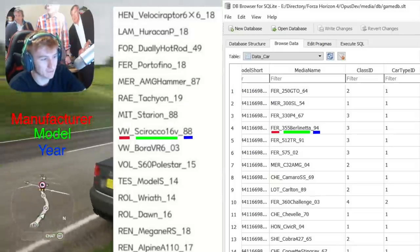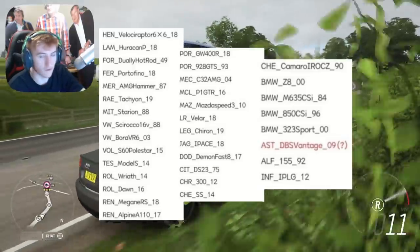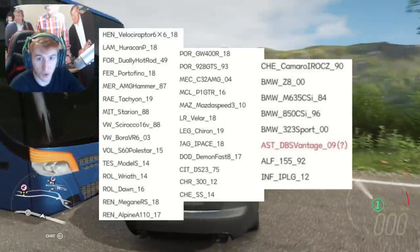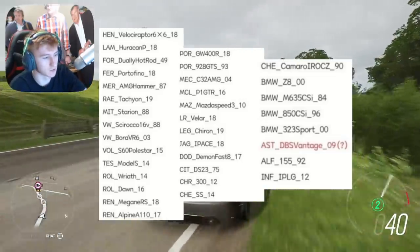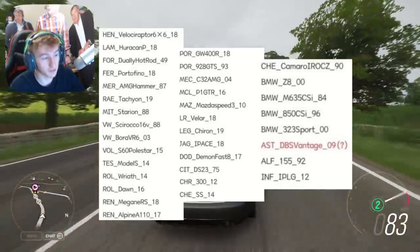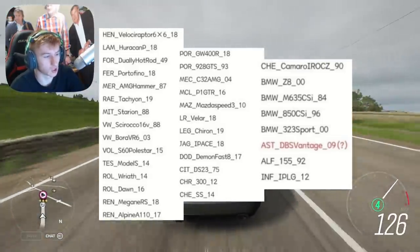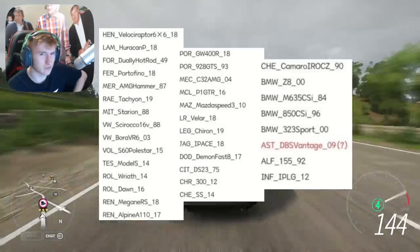This is the other half of the list with the more exciting cars: the Volvo S60 Polestar, the Teslas, the McLarens, the Porsche Gunter Works 400R, the Lego Chiron, the Jaguar I-Pace, and the Dodge Demon — possibly a Fast and Furious 8 tie-in.